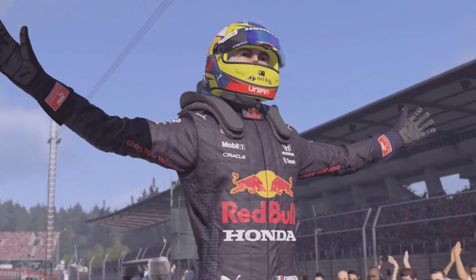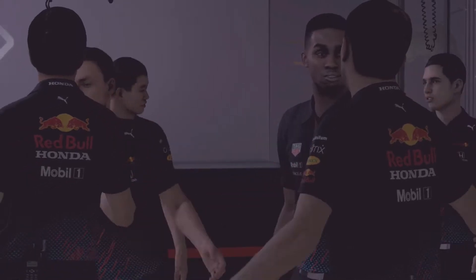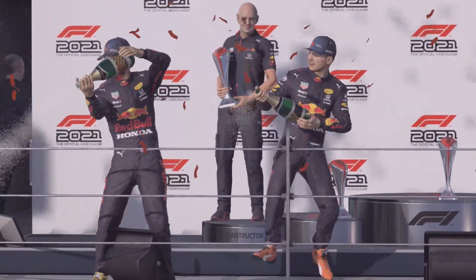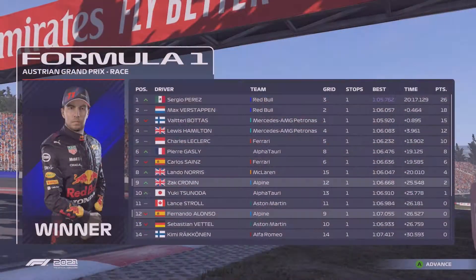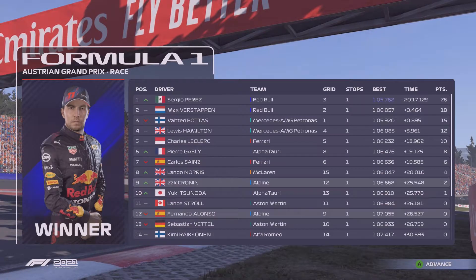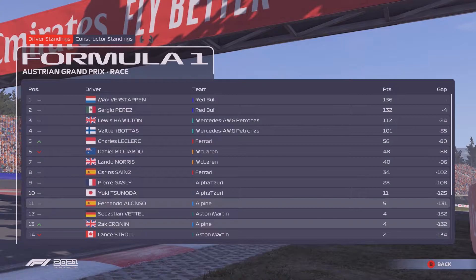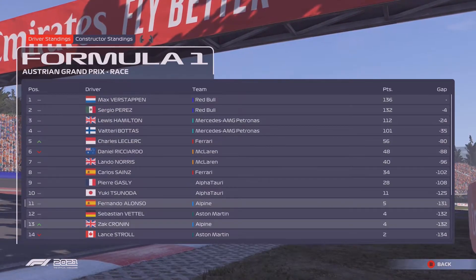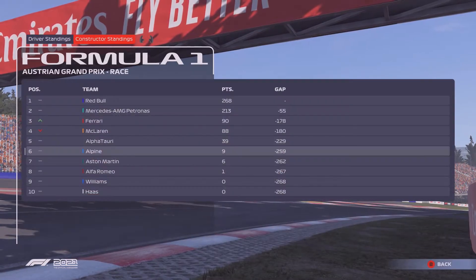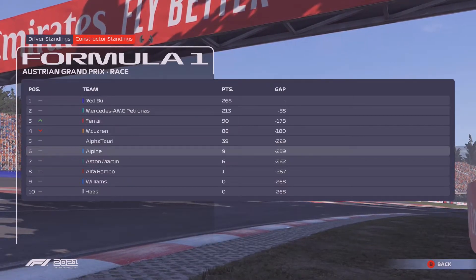The victory goes to Sergio Perez for Red Bull — another win to keep him close to Verstappen in the Drivers' Championship. Final results: Perez wins from Verstappen, Bottas, Hamilton, Leclerc, Gasly sixth, Sainz seventh, Norris eighth, us in ninth, and Yuki Tsunoda tenth. Not too bad a weekend overall. Verstappen still leads the Drivers' Championship by just four points to Perez, with Lewis 24 points back. We're now up into P13 in the Drivers' Championship having overtaken Stroll, now three points clear of Aston Martin.